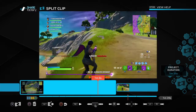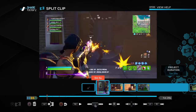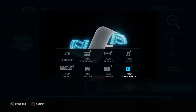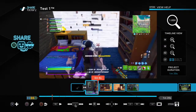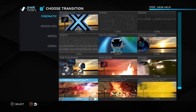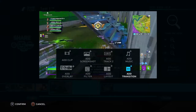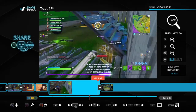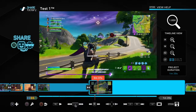Okay, I already split everything and have my different clips. Now I'm going to add transitions — one for the beginning, maybe a cinematic so you can see what it looks like. I'll add another one as well. Be aware: if a clip is too short you won't be able to split it, and if you can't split it you can't add a transition.